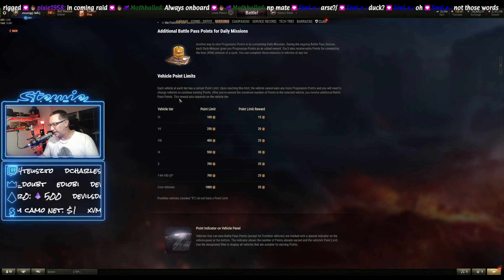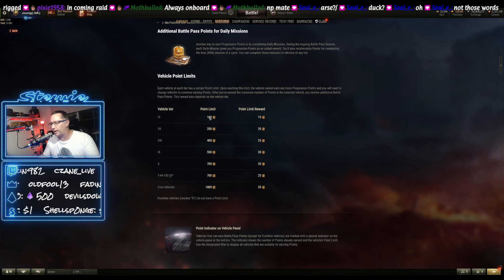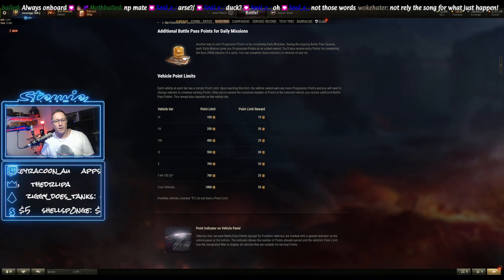Every vehicle has a limit, and the limit is determined by tier. The points you get for winning, losing, or doing well are limited by tier. Tier 6 is limited to 100 points, 250 for tier 7, and so on. It goes up to 1,000 for the core vehicles, which are all tier 10. Those core vehicles are the Leopard, the Cranwagon, and the T110E4 — the American Tank Destroyer.